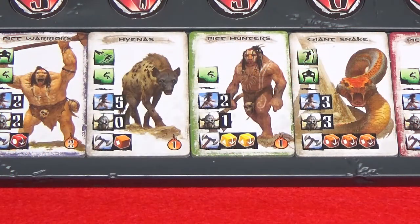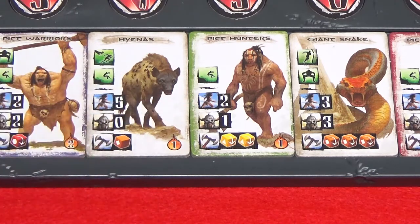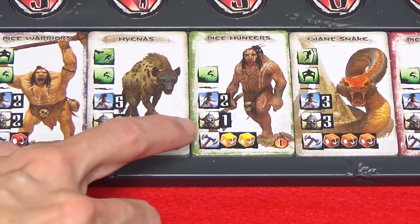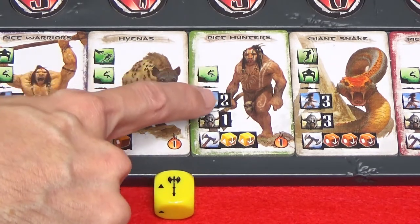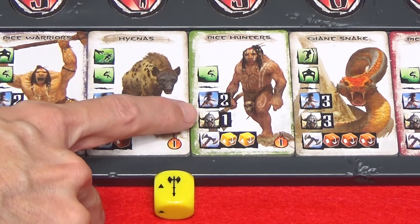Now I'll go over the unit tiles in more depth. These are the free movement points that each unit in the group can use — these free movement points can only be used before a unit in the group attacks. If one unit attacks, all units in that group lose their remaining movement points. Movement and ranged attacks by overlord units are affected by hindering. The armor value shows you the damage absorbed by each unit when it's attacked, so if a Pict hunter was attacked and the heroes rolled a one, that damage would be automatically absorbed by the armor.